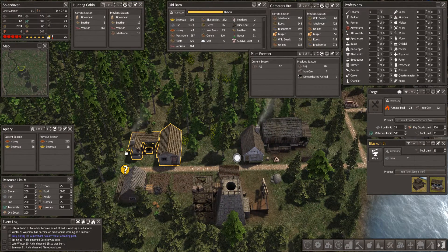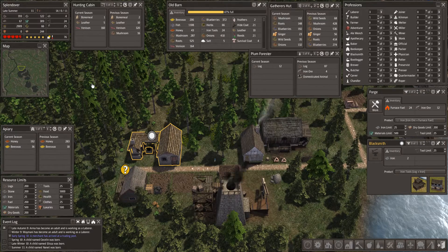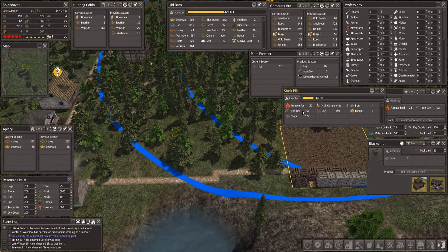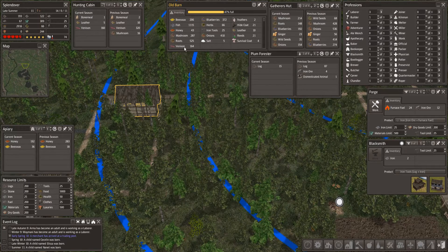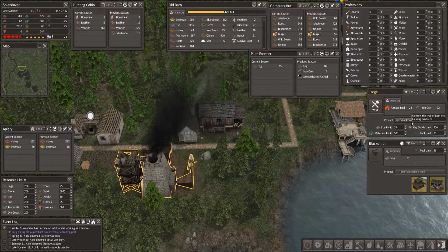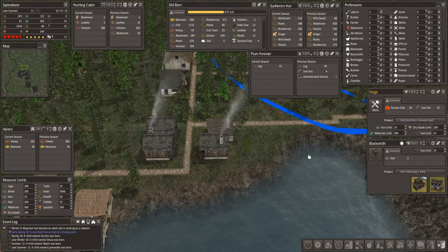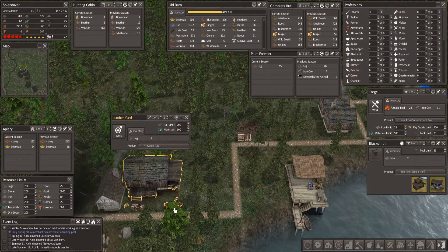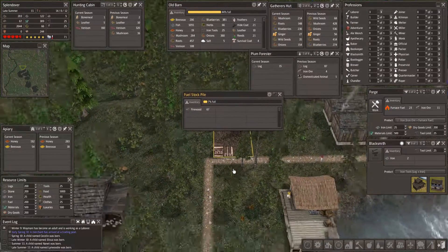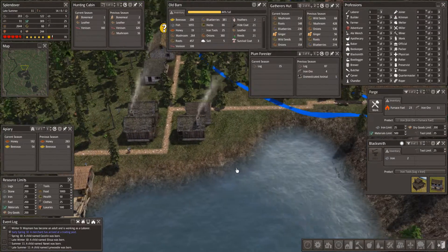We're almost out of iron, so let's turn the blacksmith off and turn the forge back on. We're not quite at our max tool count but close enough — we need some more iron. We've got plenty of raw iron ore and should have plenty of fuel. There's about 24 in the forge, so we've got nearly 50 fuel. Firewood is dropping again — the woodcutter needs to get some more firewood going. Our fuel stockpile is here — that's where the furnace fuel should be taken. It is still early in the year, so we should have plenty of time.